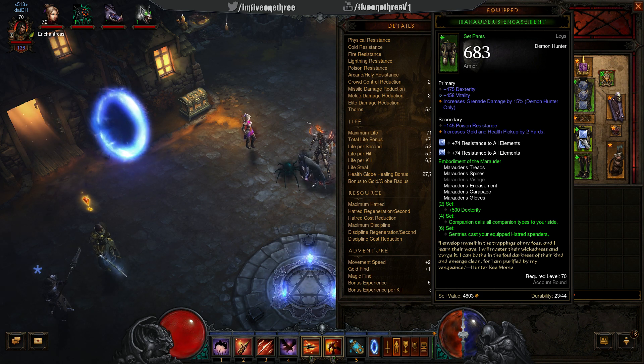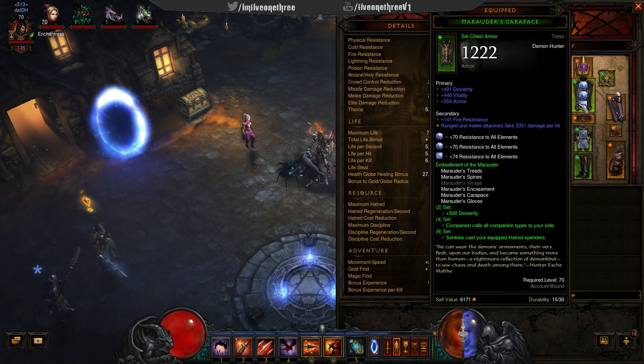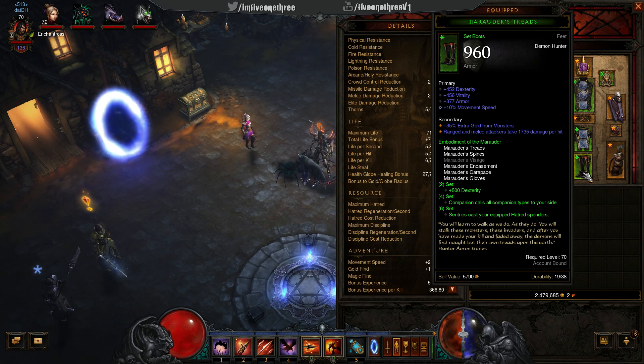Marauder's Pants — I wish I had different rolls on these, but it's a grinding game and I'm enjoying it. The Rucksack quiver is great because the legendary effect lets you have two additional sentries up, which is pretty good. Marauder's Boots — I actually like these; they're pretty good. Let's take a look at the six-piece bonus: sentries cast your equipped hatred spenders.